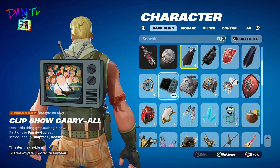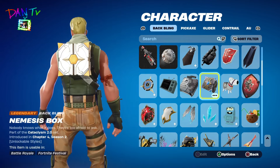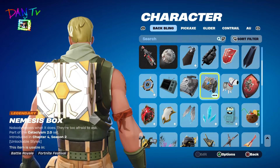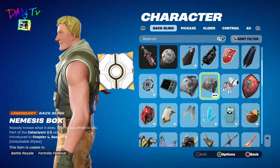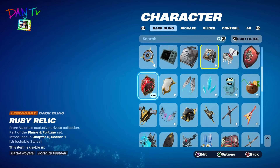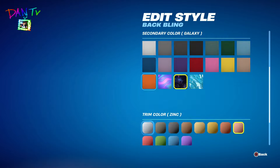The Family Guy back bling with all of the animation. The Cuff Case — that's good. The Home Depot version of the Jedi Holocron — that's what I like to call this back bling. Basically the same back bling. We have an OG one — the Red Shield from Season 3. We have the Chapter 5 Meteor Thing — that's what I call this thing. And of course, Spectrum's back bling, which I can customize — I love that.